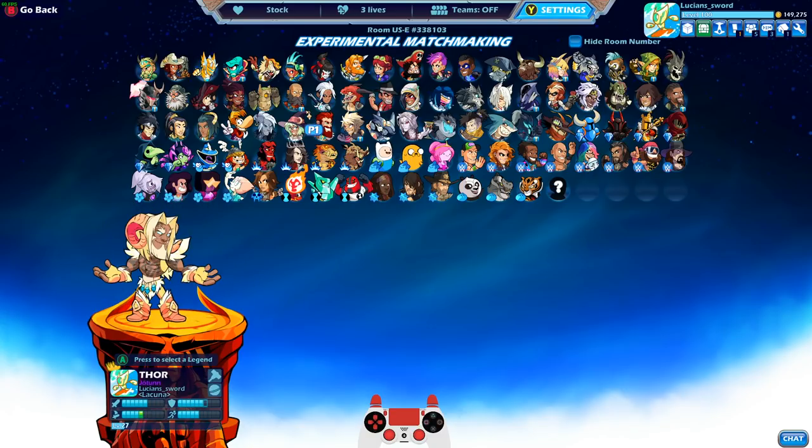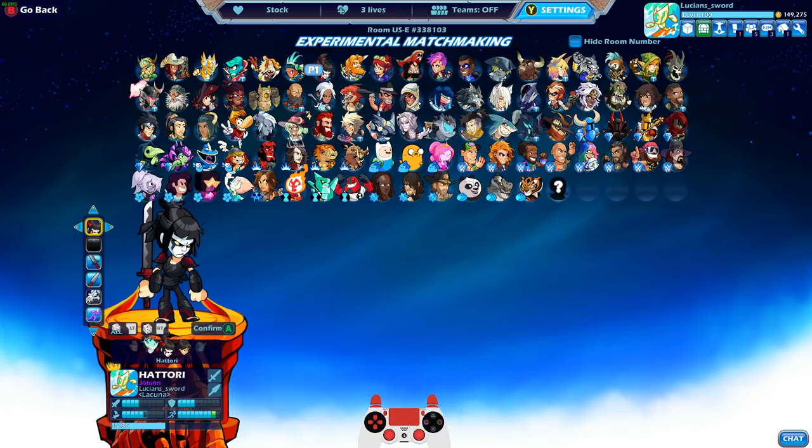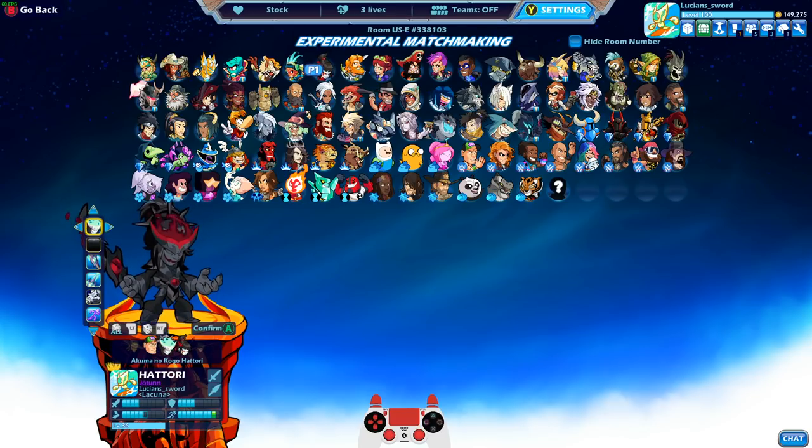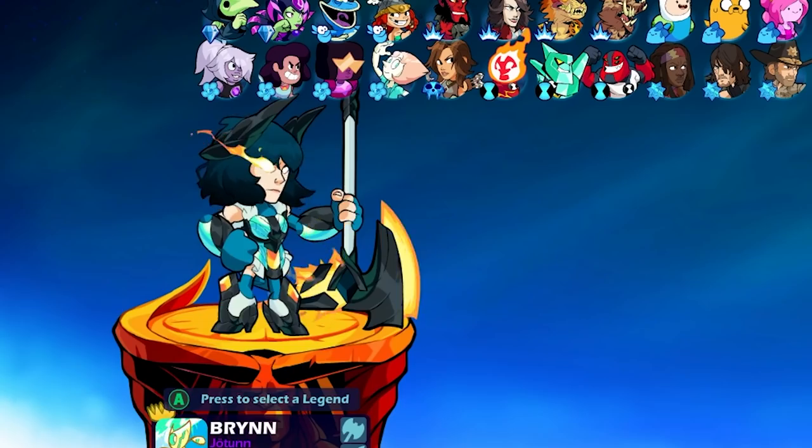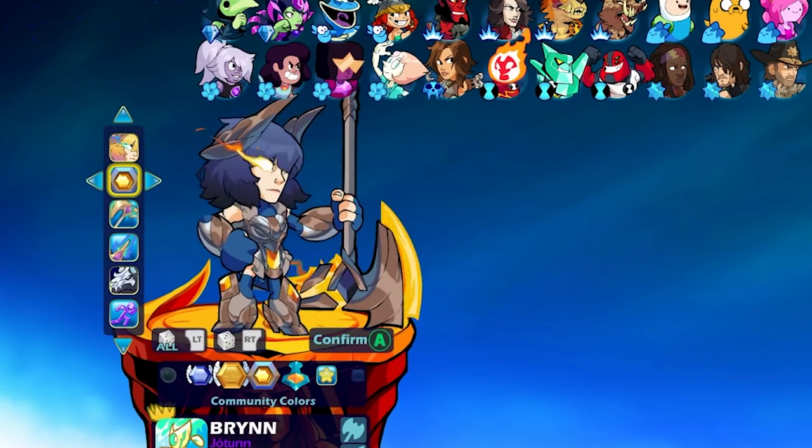Let's not forget Akuma no Koga Hattori — the first final Battle Pass skin. By the way, I will do a Strikeout game with all three final Battle Pass skins, but not this episode. This episode is dedicated just to Brynn.